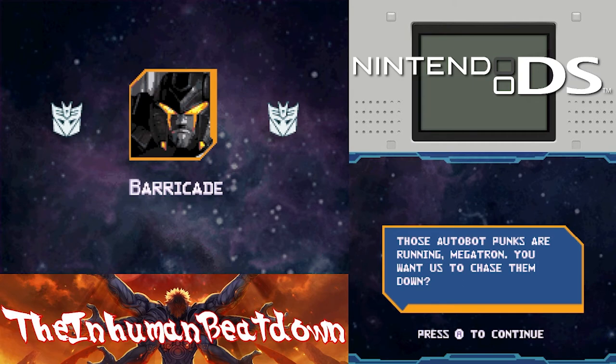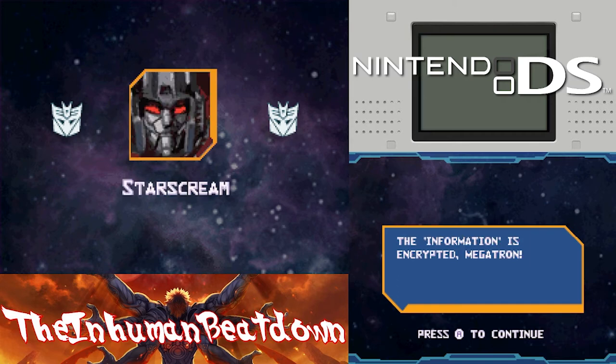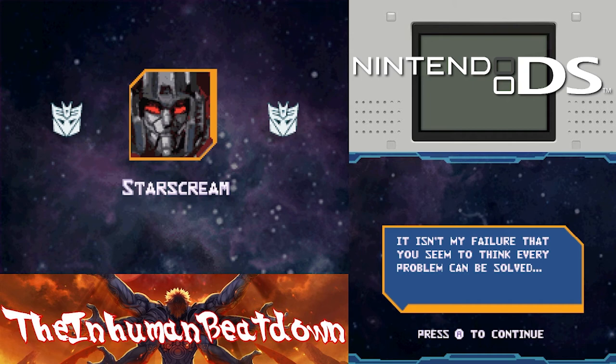Those Autobot punks are running, Megatron. You want us to chase them down? Save your energy - we have the information we came for. The information is encrypted, Megatron, and you've obliterated or chased off anyone who could have deciphered it. What we have is nothing. I've tolerated your failures this long, but do not push me further. It isn't my failure that you seem to think every problem can be solved with a plasma cannon. If you use some of your processors to think, we could avoid such problems in the future.